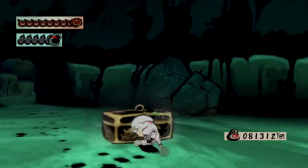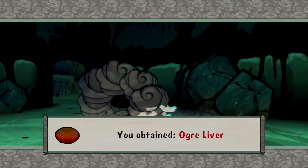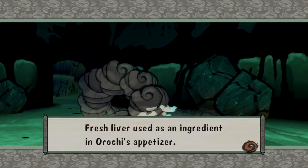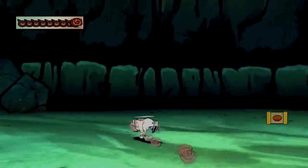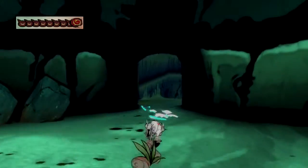We got a chest — ta-da! We got the ogre liver. Fresh liver, used as an ingredient in Orochi's appetizer. Fantastic. So that's one of several.